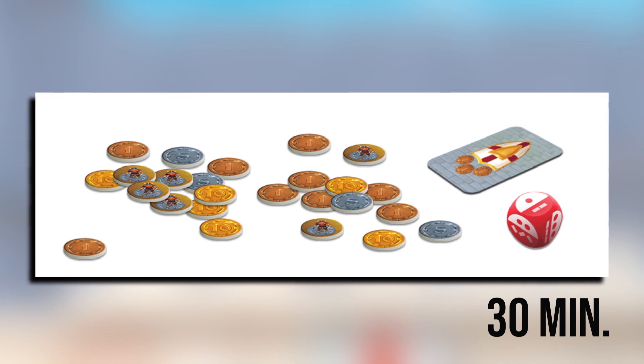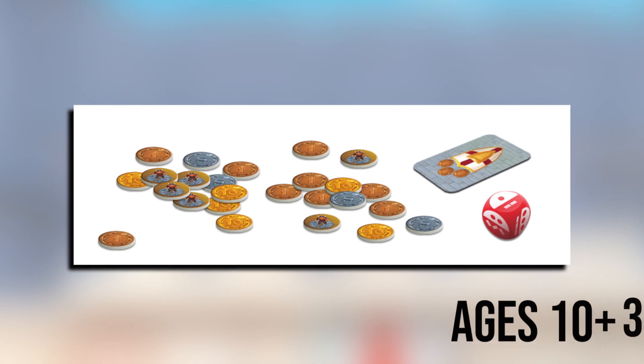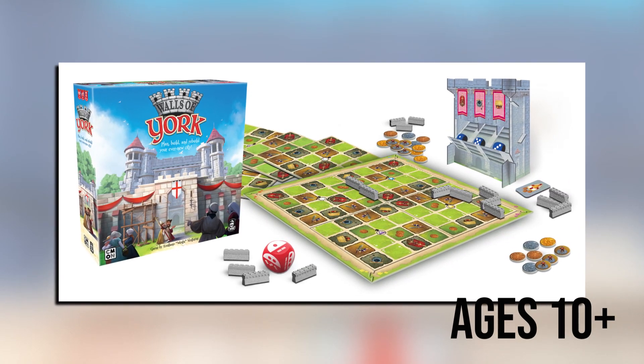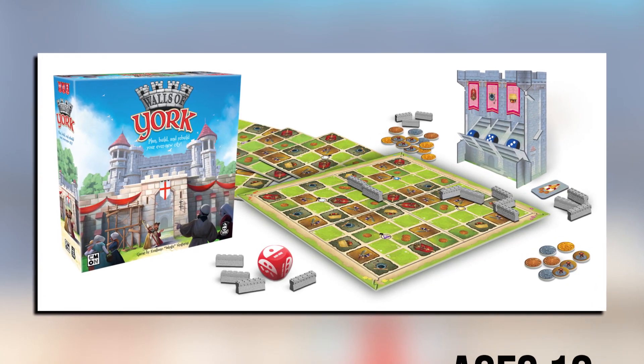In Walls of York, players must use the plastic wall pieces to construct a defensive barrier around the buildings on their city map. Each turn, a player will roll the building die, which will dictate what types of walls are to be used. Players must enclose their city containing the required buildings from the king's decree.